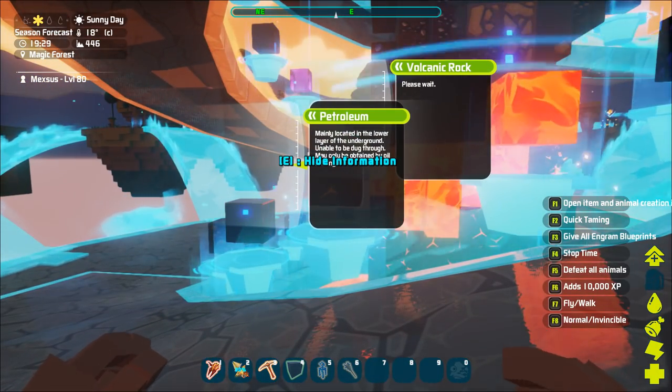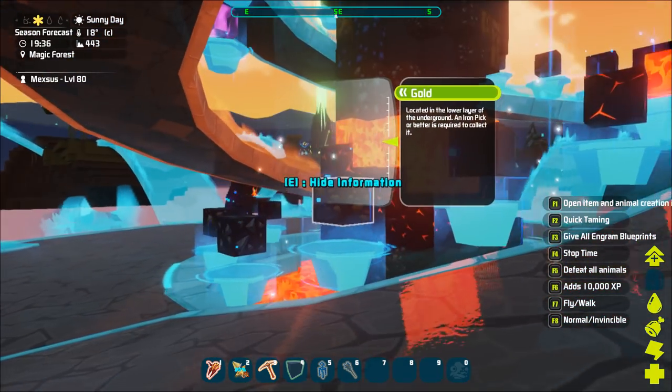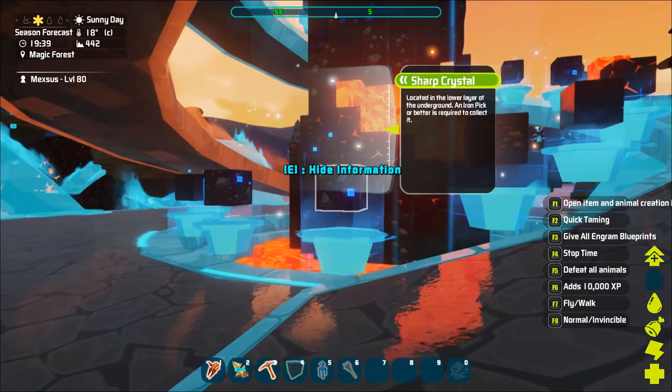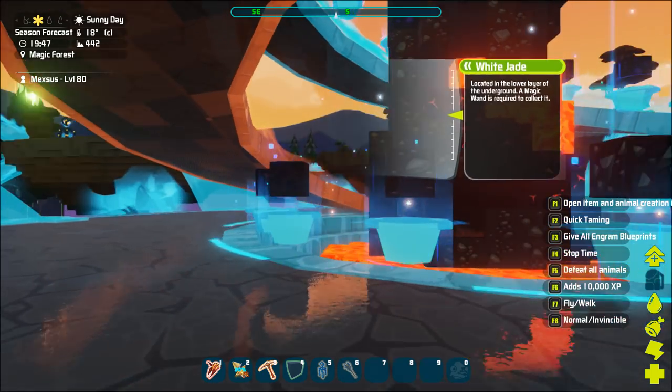Volcanic rock - please wait, I guess no one filled that one in yet. Petroleum, gold, sharp crystal - iron pick or better to collect. White jade - a magic wand required.